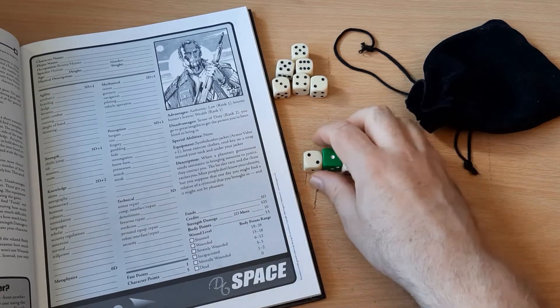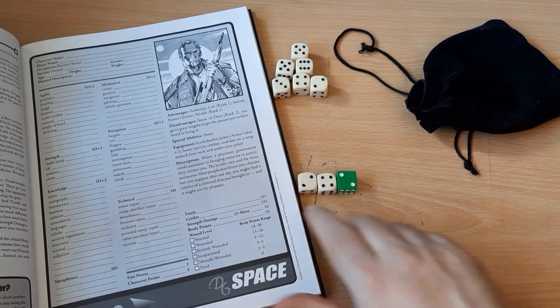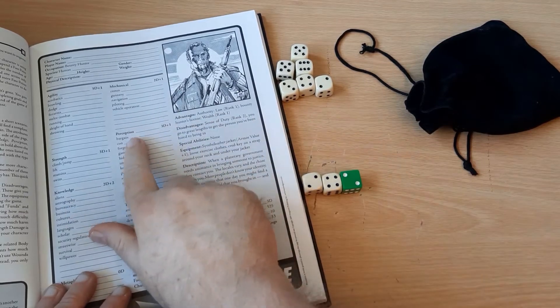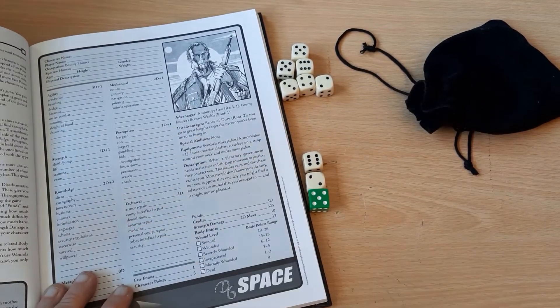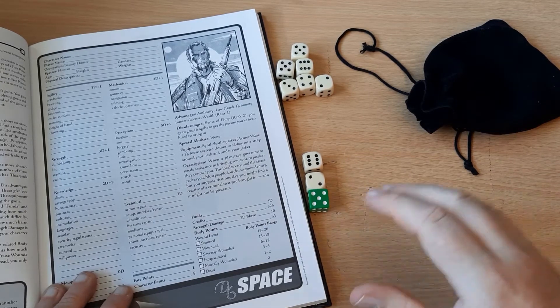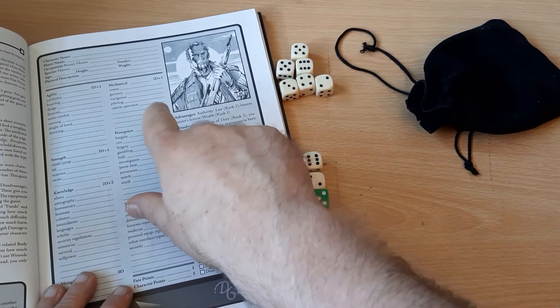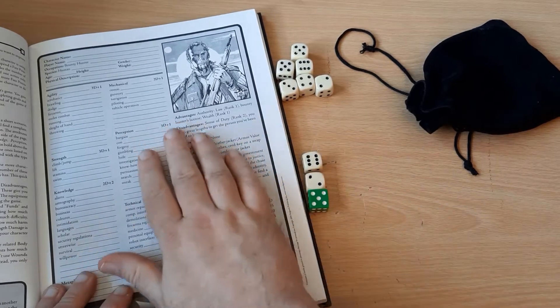Or the total can stand but a complication occurs — the games master can introduce something like your blaster jamming or you tripping while running, bringing in something interesting or funny. That's how skills work: you roll the number of dice the die code indicates, add up the totals plus any pips. Initiative is unchanged from earlier versions but slightly simplified. You roll your perception attribute — three dice plus one here gives you, say, 14 for initiative. You go after anyone higher and before anyone lower. Ties are broken by highest perception, then other skills.